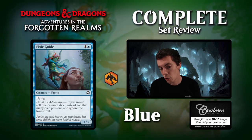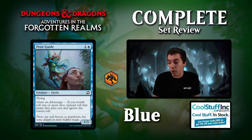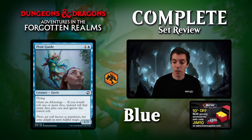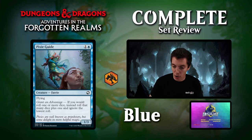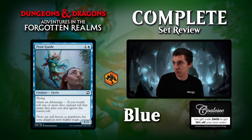Up next is Pixie Guide, 2 mana for a 1-3 flyer, which is already kind of reasonable. Whenever you roll a die, you roll two dice and pick the highest one. This card is super solid for your die-roll deck — you're going to get better effects out of your abilities, and a 1-3 flyer for two is just not that bad anyway. Definitely a solid draft common for that archetype specifically. If you have a lot of die-roll cards, this card seems pretty cool. Archetype staple.